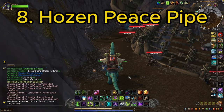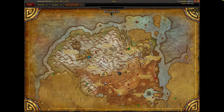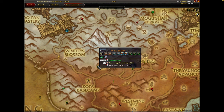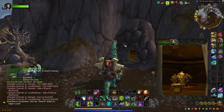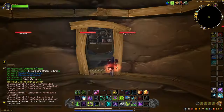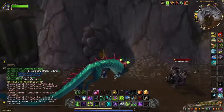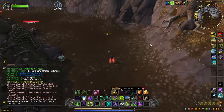Coming in at number eight, we have the Hosen Peace Pipe, dropped by an NPC in Pandaria's Kun-Lai Summit. Head to the left side of the Sha of Anger world boss and over to the arena called Coda Peak. We're looking for a monkey rare spawn named Scritch. He has about a two-hour respawn and spawns in any of about three or four hidey holes around the edges of the arena.